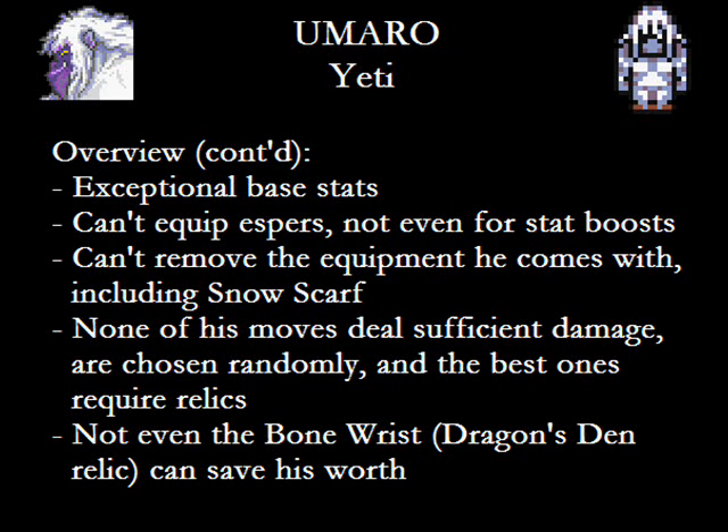Afterwards, Square realized they messed up royally. And when the time came to make things right, they tried really hard — with the Dragon's Den relic. Since Umaro can't equip weapons other than the Bone Club he comes with, the relic is the Bone Wrist, and it is the most game-breaking thing you can possibly imagine. It gives +5 to strength, speed, stamina, and magic; +10 to defense, evasion, magic defense, and magic evasion; perfect hit rate; +25% to all damage; +50% to max HP; and +50% to strength.